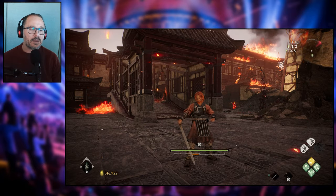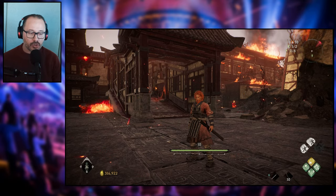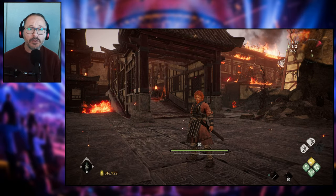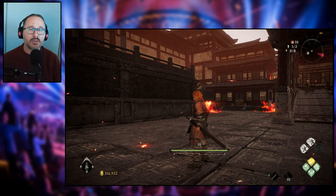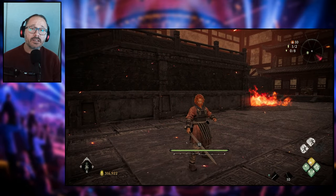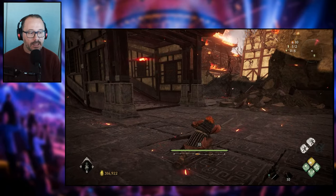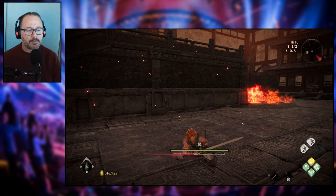Think of it almost like stamina, except it goes both ways, because it doesn't just go into the orange. Orange is when you are using your spirit. You can also gain spirit by attacking enemies. You have two attacks in this game: one is a regular attack, which is square or X — those are your basic attacks and they consume no spirit whatsoever. But you have another attack, which is triangle or Y, and that is your spirit attack. It's a bit more powerful, almost like a heavy attack, but it consumes spirit.